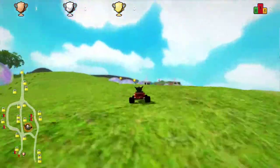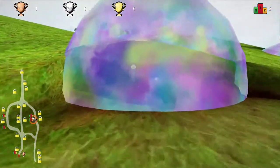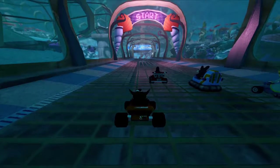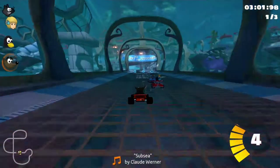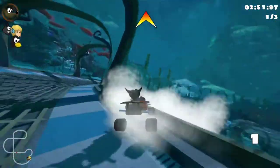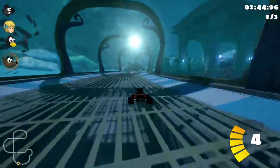Let me go to these ones up here — what's this? Yeah, they say zero also. Okay, there it is. I'll go to press Antediluvian Abyss — we'll do intermediate Antediluvian; that was a geological time period of Earth, I believe. 'Subsea' by Claude Warner — yeah, everything in the game is free software, free as in freedom.